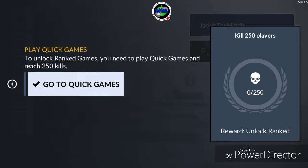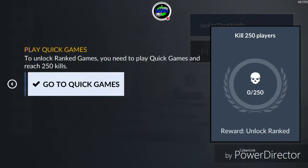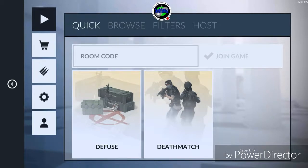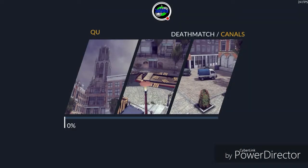To unlock ranked games, you need to play quick games and reach 250 kills. Let me see if we can access it from somewhere else — custom games. I guess we have to go to deathmatch if we want to get there. Let's play around a little bit and see.